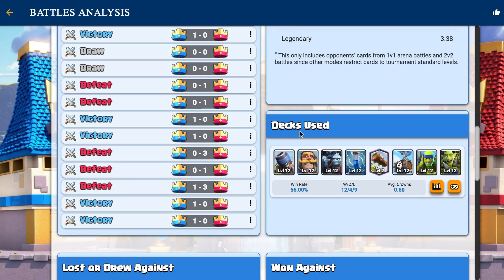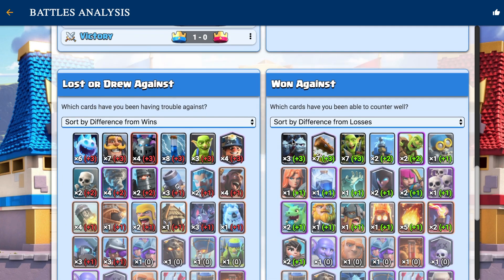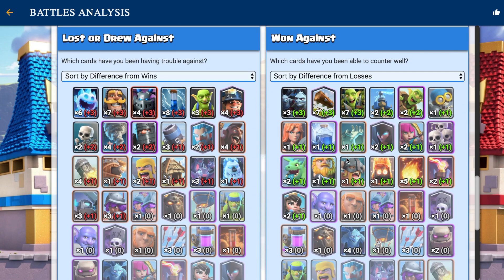It also shows you the deck that you're using, and then it shows a really interesting statistic — which cards you have trouble with. I usually lose or draw against certain cards. I typically lose against decks with Knight and Mega Minion. I have trouble with Miner, Mirror matchups, and Hog. This is actually really accurate. On the flip side, I usually win against Minion Horde, a lot of Bait cards, and Bomber. So this shows you what cards you might have trouble with and what cards you're fine dealing with.